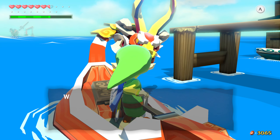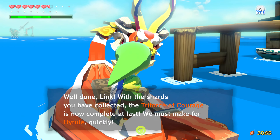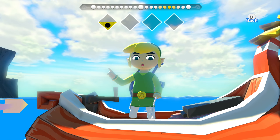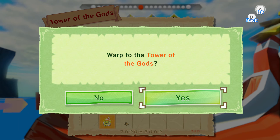Well done, Link. With the shards you've collected, the Triforce of Courage is now complete. At last we must make for Hyrule quickly. So when you're ready, go ahead and play the Ballad of Gales and we're gonna go to the Tower of the Gods. We're in the endgame now.